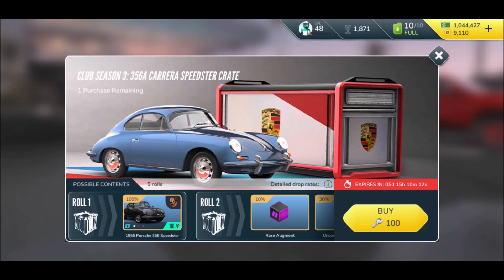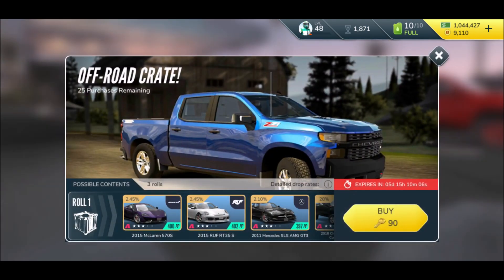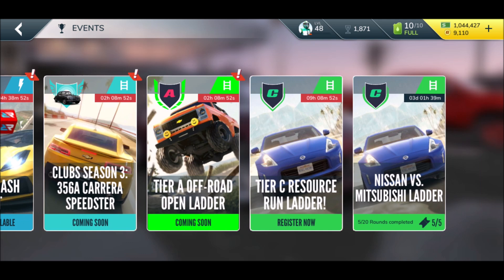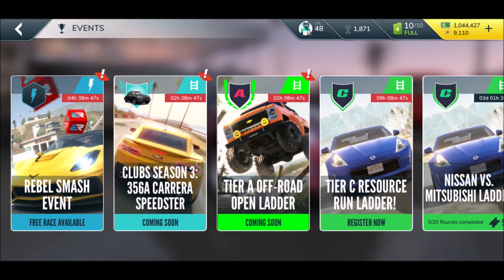We also get the Carrera Speedstar crate — definitely going for that one. There's an off-road crate too, and I really want new off-roaders — don't tease me! We've got the new Rebel Smash event and a new Rebel Special event that looks a little different, plus a Tier A off-road open. I know what I'm going to play soon.